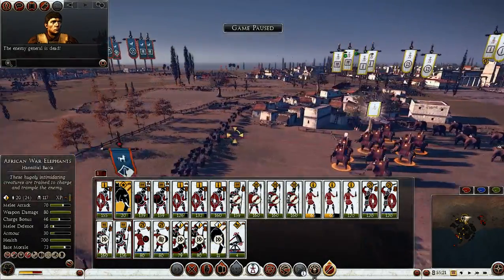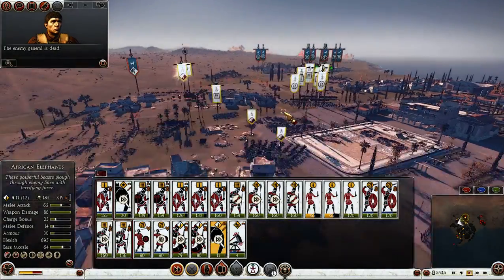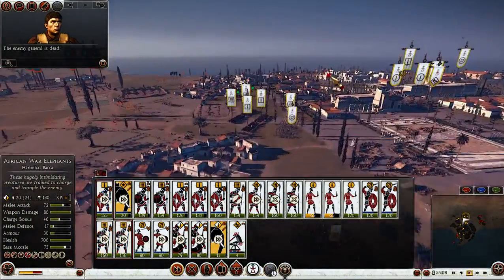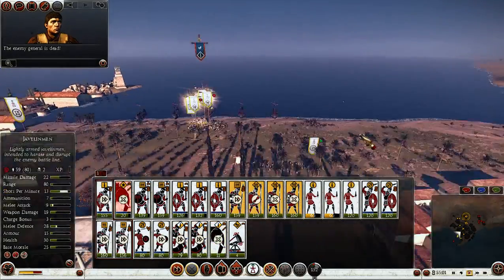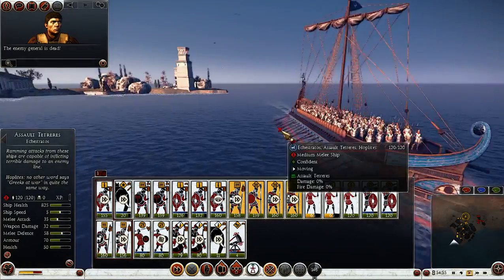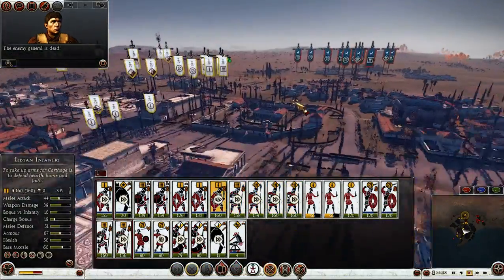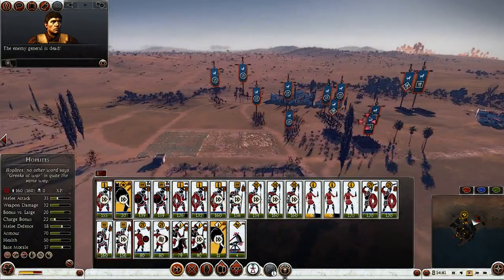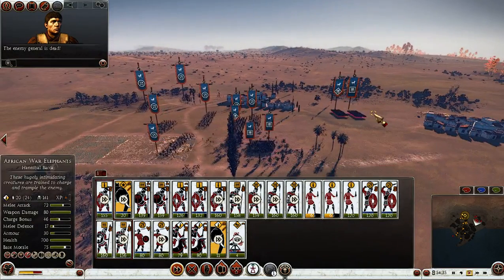Hannibal is going to kill them! Come on Hannibal, charge! Kill those cavalrymen, Hannibal! I think we're fine here — it's just the hoplite position left, although my skirmishers can still have a field day. They have hoplites but they're still going down.